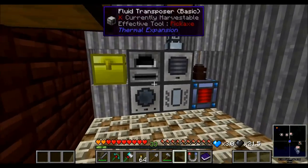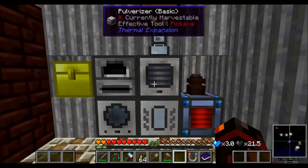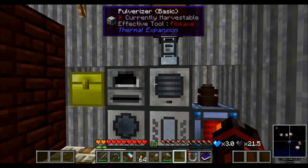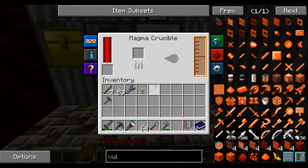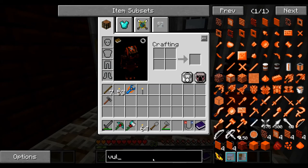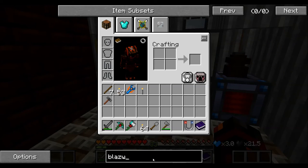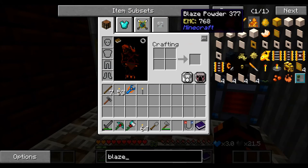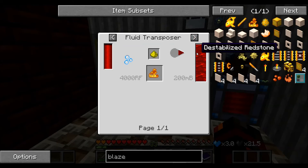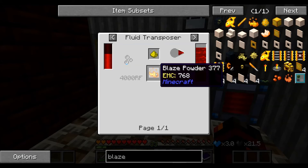So that's why I started creating some Thermal Expansion machines. I've got my pulverizer, which obviously doubles ores, and the furnace, which cooks. No big difference there, but the magma crucible - what you can actually do to get blaze powder - let's have a look, see if it will show us. There we go: some destabilized redstone with glowstone to make blaze powder.